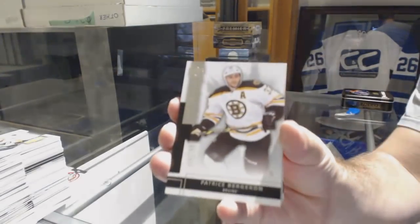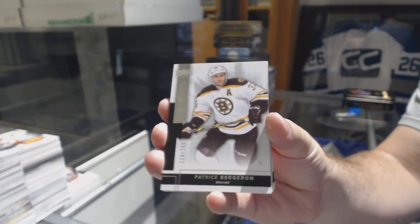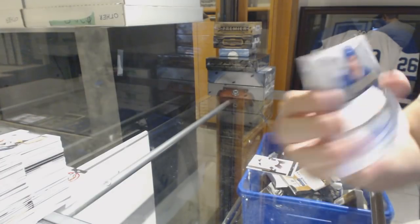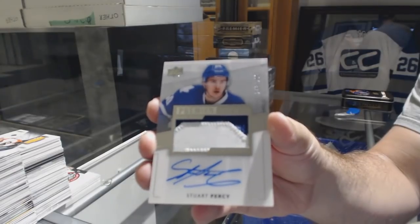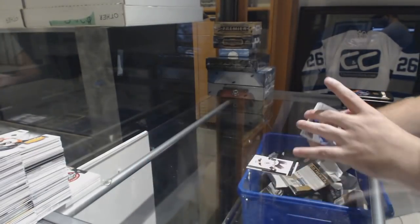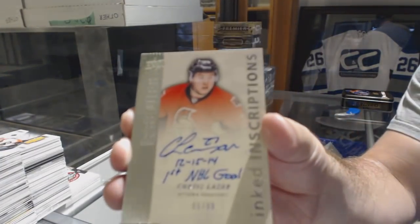For the Boston Bruins, 249, Patrice Bergeron. And 299, Stuart Percy. Inked Inscriptions, numbered 299, for the Ottawa Senators, Curtis Lazar. For the Buffalo Sabres, numbered 220, Mega Patch, Cody Hodgson.